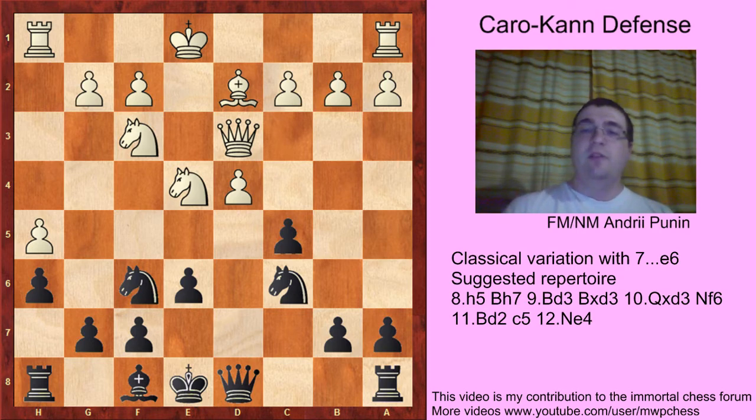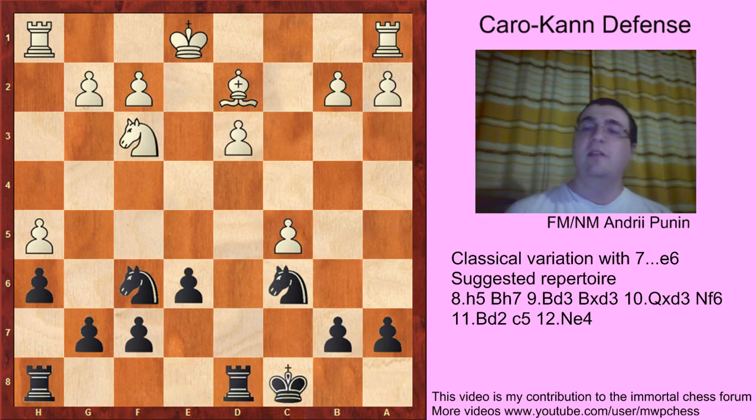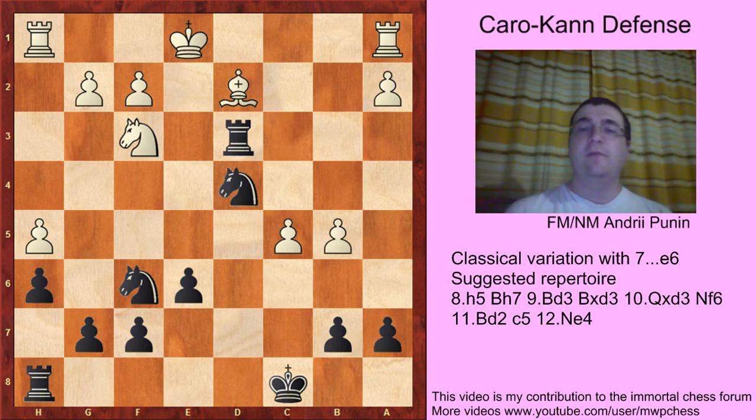The first option is the interesting move Nc5 — I don't know why this move is played rarely. Black plays Bc5, dxc, Qd3, cxd, and makes castles. And now White should play Ke2, because after b4, Rd3, b5, Nd4, Ne5.